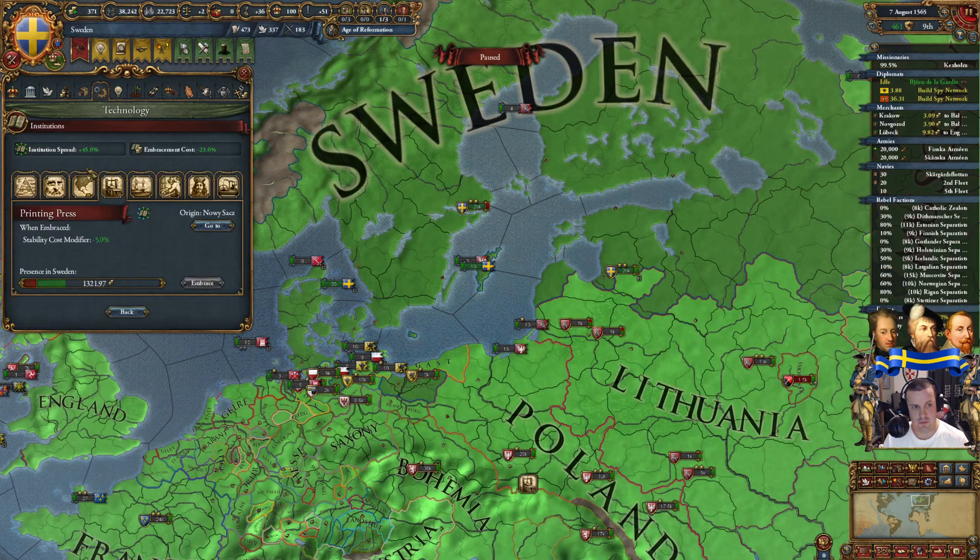Does it cost something, or is the first one free? Enacting Modern Firearm Technique will raise your policy cost to zero, so we have one free here. We are not paying anything extra to enact this. But if I enact another one, it will probably cost me monarch points. So this one we definitely want — that's so good, I didn't know that.